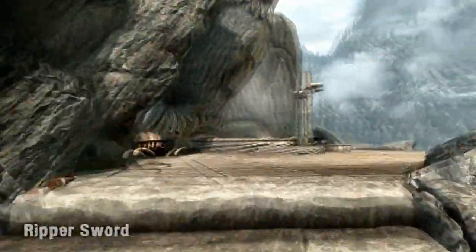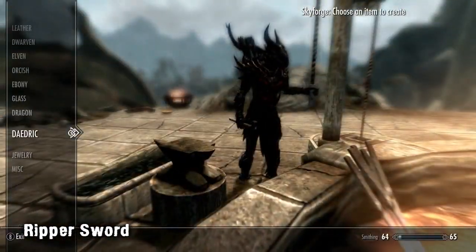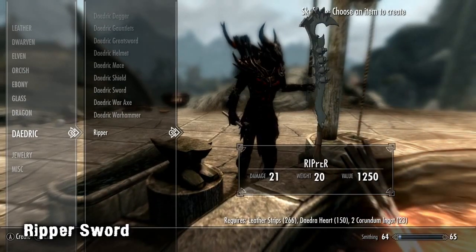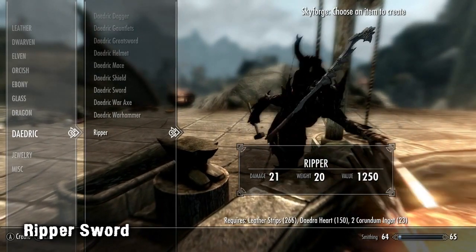First up we have the Ripper Sword, a new exotic Daedric Sword added to the game. The sword can only be crafted at the Skyforge in Whiterun, and you can find it under the Daedric menu. The sword itself isn't too expensive, taking leather strips, a single Daedra heart, and two Corundum ingots to create.